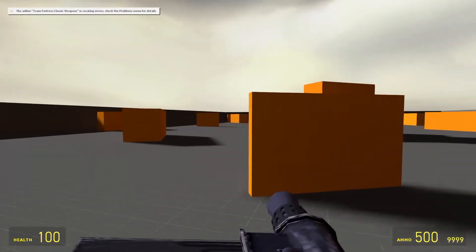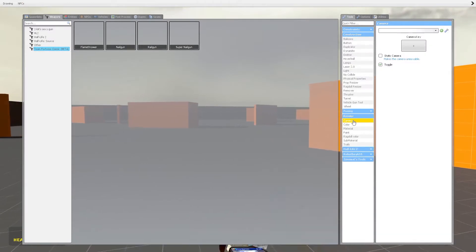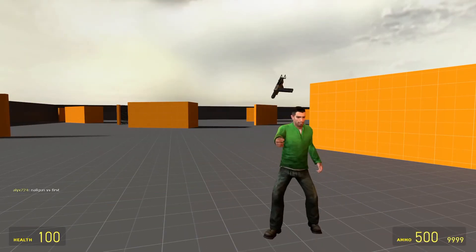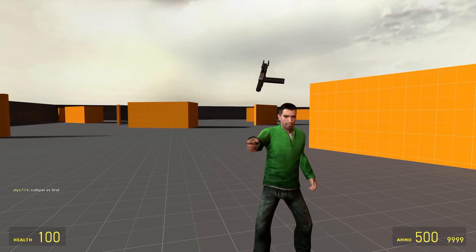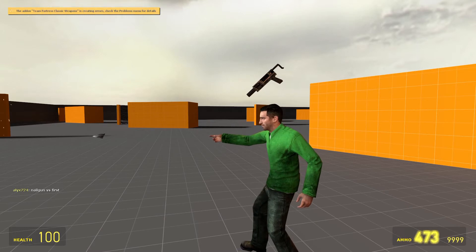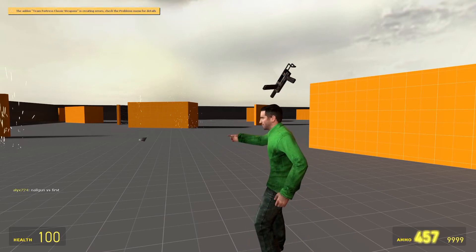Alright, here we have the nail gun. Not only is the weapon above me, it's at an angle. I'm firing nails from my hand — it's not even nails, it's shrapnel.